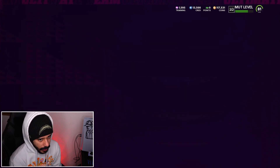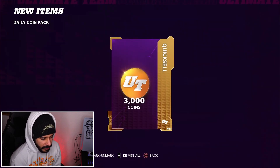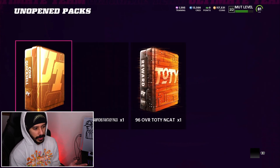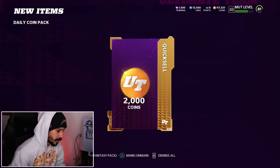We got two daily coin quick sell packs. Let's see what we get out of this. Hoping to get like 25k — I don't even know if I can get 25k from these. I think you have to level up to a certain level to be able to get 25k out of that. But we'll go ahead and open the second one. Any coins right now really help a lot. We get 2,000 coins out of that one.